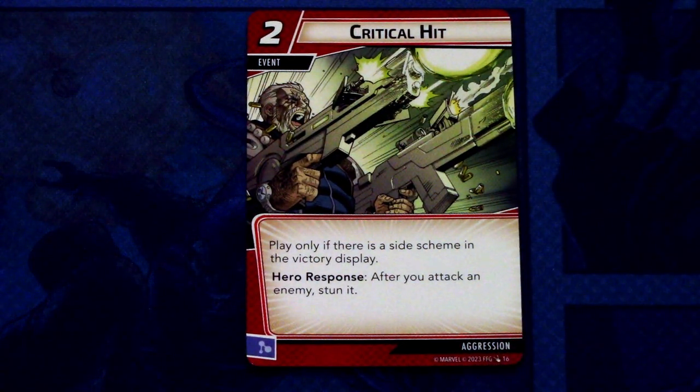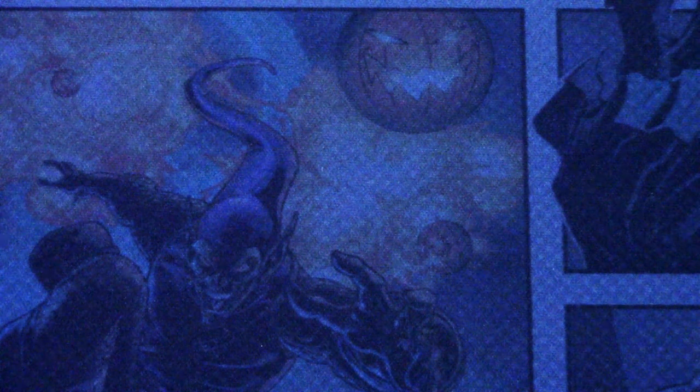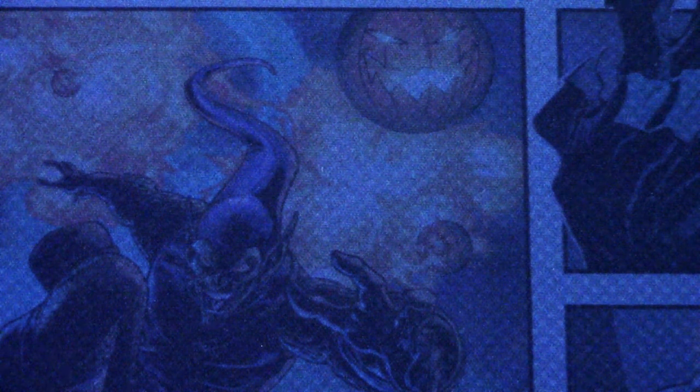Critical Hit — 3 copies of this event. It is a 2-cost event. Play only if there is a side scheme in the victory display. Hero responds after you attack an enemy: stun it. This can be committed as a mental resource. In this hero pack, there are a lot of cards that require you to have a card in the side scheme victory display, so keep that in mind.